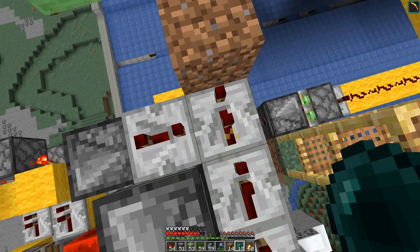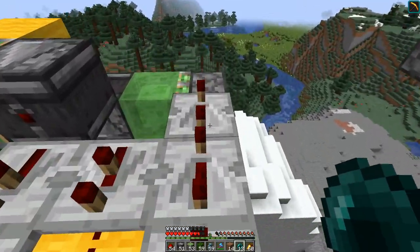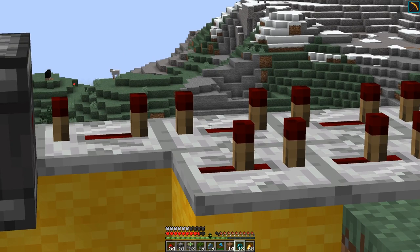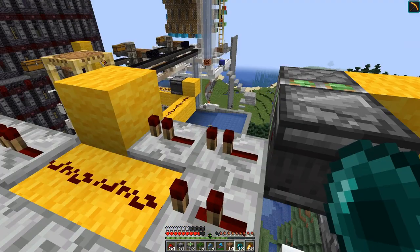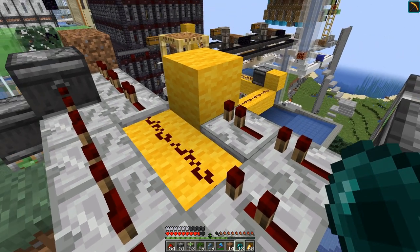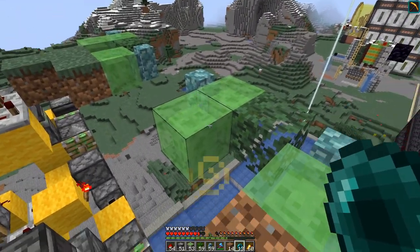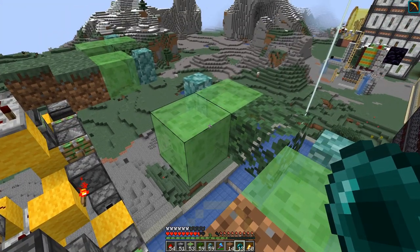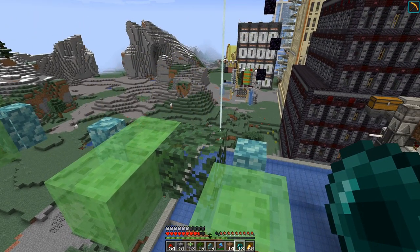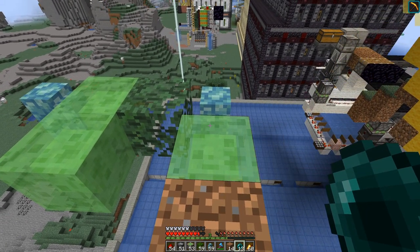And then here comes in the second layer. As you can see, we have a similar setup over there. The difference is over there we have only one line that goes this direction and then the return line going back. On this side we actually have two lines that go back and they have different delays. That is because here in the front we will eventually have the TNT dupers, and on the first shot we want the TNT to go less far, which means we will shoot out the TNT a bit later.